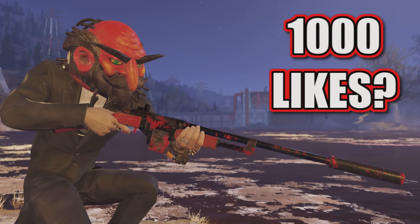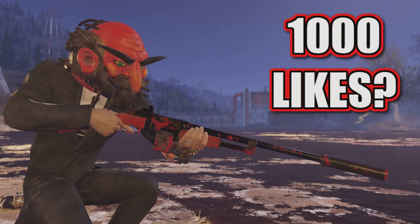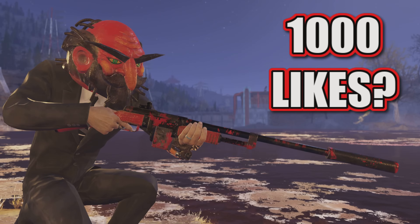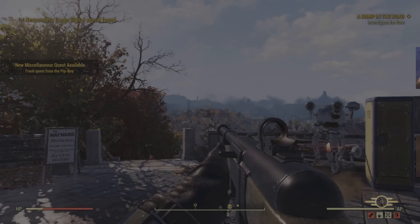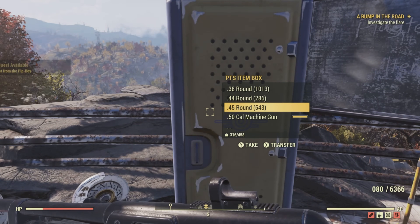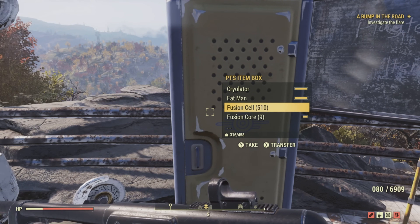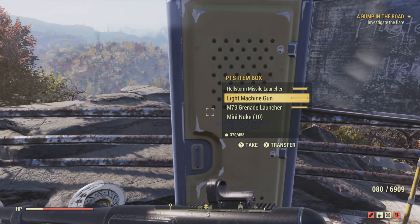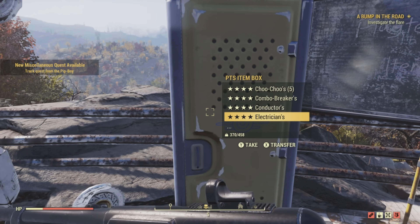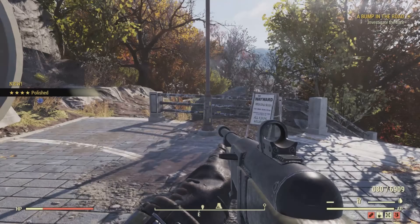Hello everybody, hope you're having a fantastic day. Thank you for checking out the video. Today I got to try my first four-star legendary weapon — this is just on the PTS, so throwing that out there; it should be coming to the game soon. If you come to this locker right outside of Vault 76 on the PTS, there's a lot of good stuff in here. They gave us 300 modules to play around with, some new gatling gun receivers, and a bunch of four-star legendary mods.